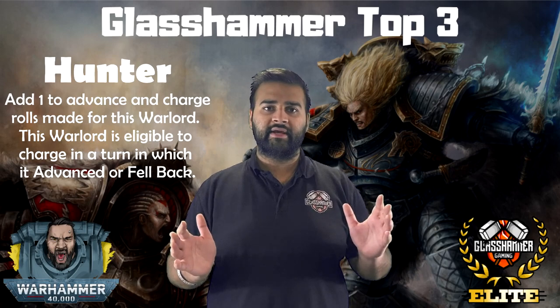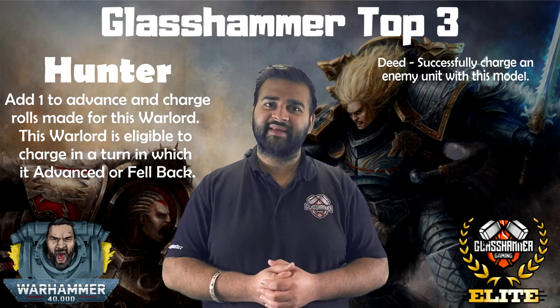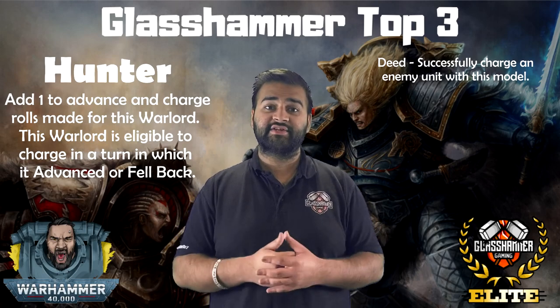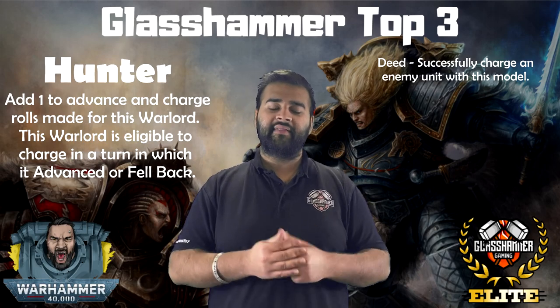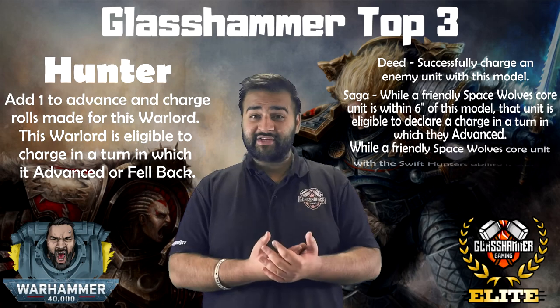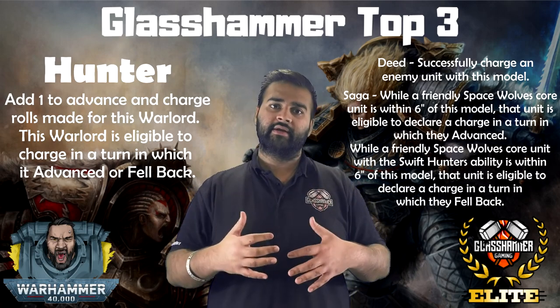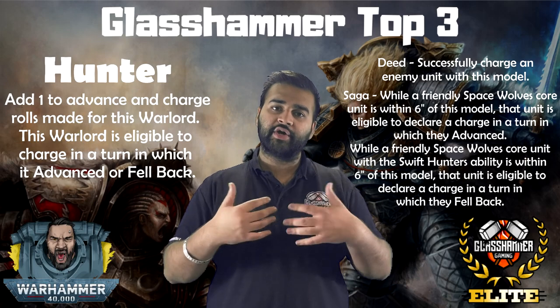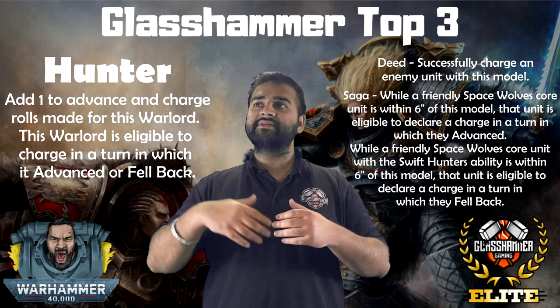The Saga with the Hunter is incredible. The deed is simply to successfully make a charge, which is very easy to do when you want to get it off — you pick your spots and go for it. Then the Saga goes off, and from the next turn all Space Wolf core units within six inches of your Warlord can all make a charge in a turn that they advanced. I think that's really cool, but it goes even further than that.